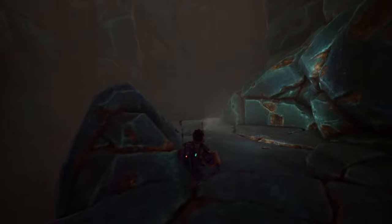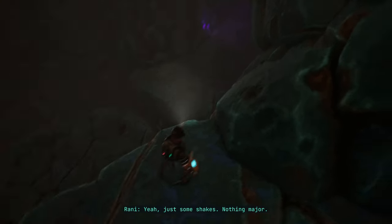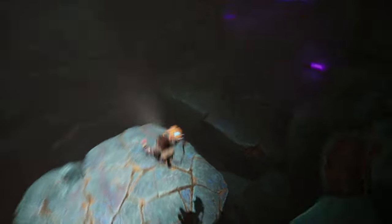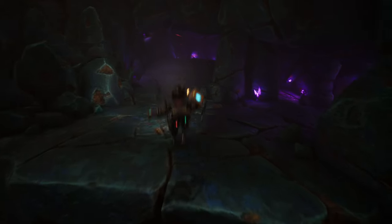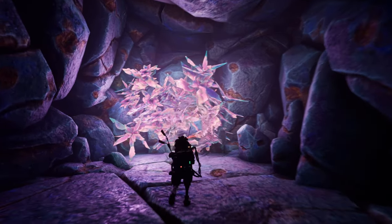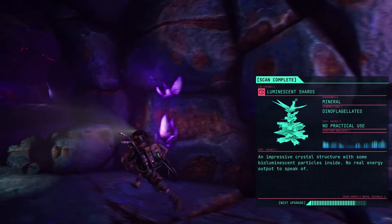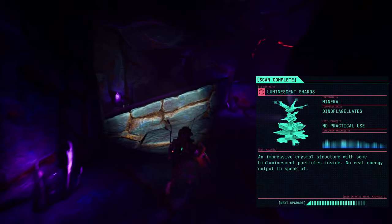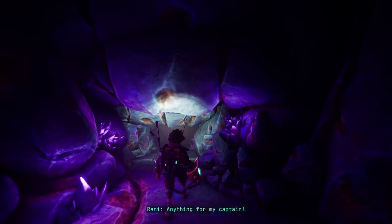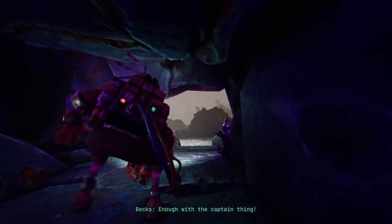Looks like we can grab onto the ledges. Whoa. You okay? Yeah, just some shade. That'd be dangerous. Well, more of the crystals — or the shards. Looks like the next time we scan something new, we get some kind of upgrade. Can you make it through? Anything for my captain. We crouch automatically? Okay. Enough with the captain thing.